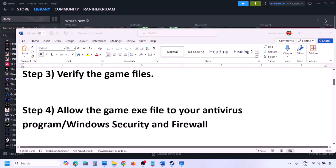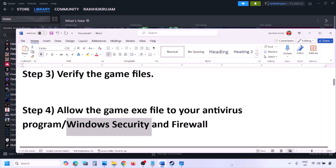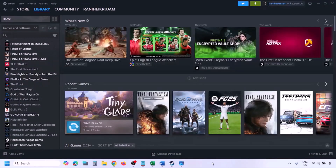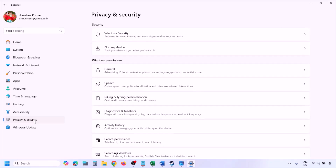The next step is to allow the game exe file in your antivirus program. If you have any third-party antivirus like Avast, Norton, Bitdefender, McAfee, or whichever you are using, make sure you allow the game exe file. If you are using Windows Security, allow the game exe file there. To add it, open Windows Settings and go to Privacy and Security.